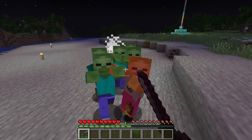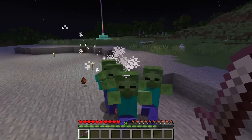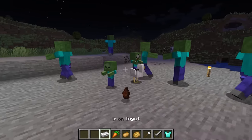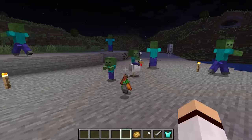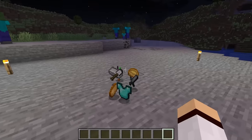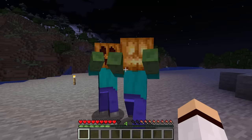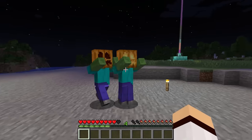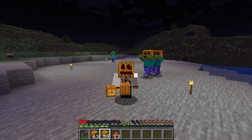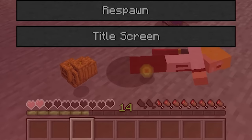Zombies drop the most items in Minecraft out of any other mob in the game. Zombies can drop rotten flesh, iron ingots, carrots, potatoes, baked potatoes, iron shovels, iron swords, and any type of armour they spawn with. Zombies can also spawn wearing a pumpkin or jack-o'-lantern on their head during Halloween, meaning they're able to drop the pumpkins upon death as well.